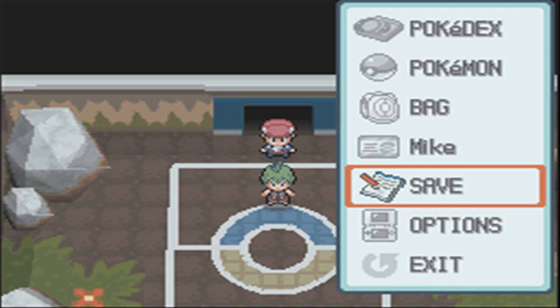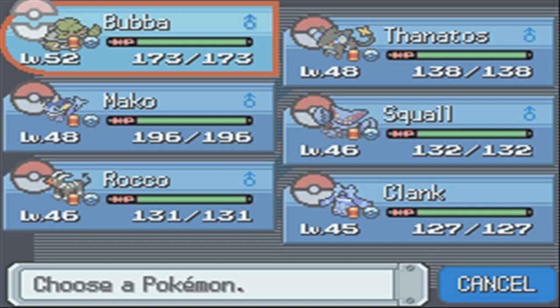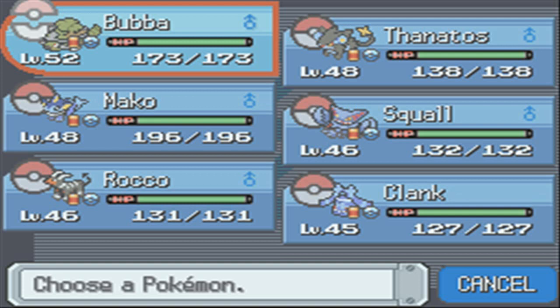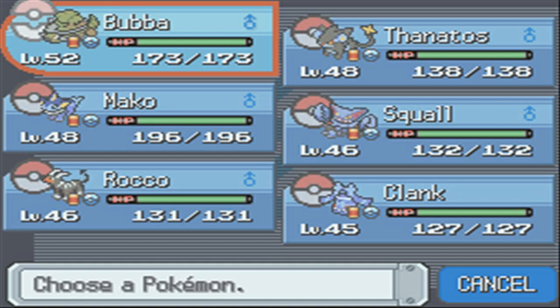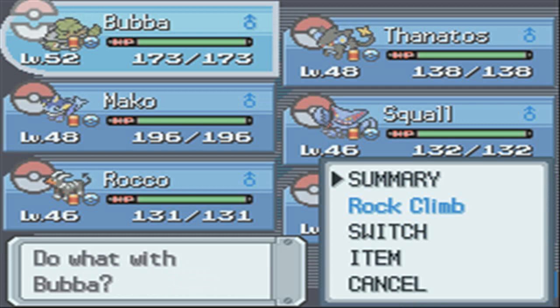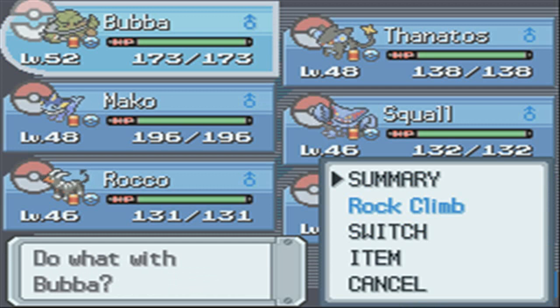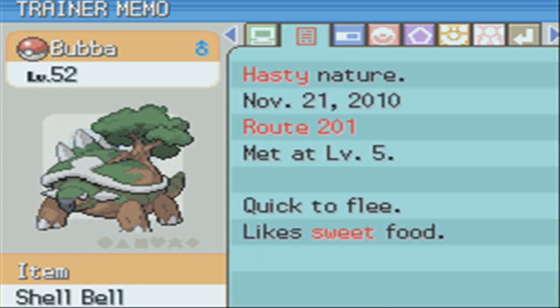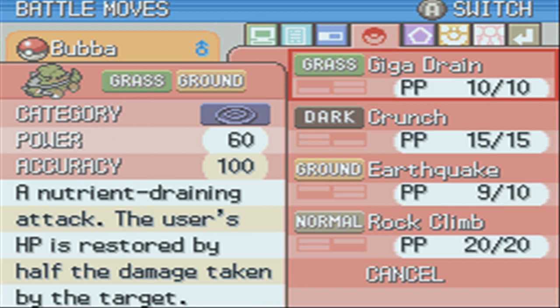Let's check up on our team before we head out, because I did some adjustments. I realized I had four rare candies in my item bag, so I definitely wanted to use them, seeing how it's basically the end of the game, and this is the best time to use them, because we're taking on the Elite Four. I gave two to Torterra, and at level 51, Torterra learned a new move: Giga Drain. That being said, Razor Leaf was 55 power, this one's 60.